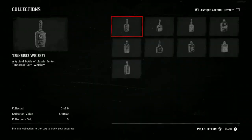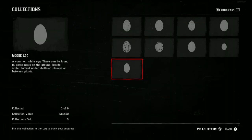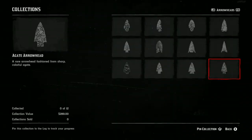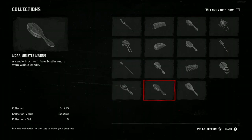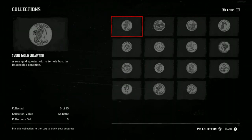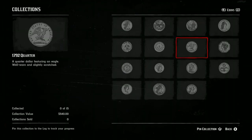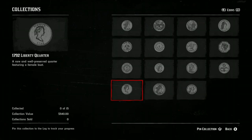Each map: collect them all, then return them to Madam Nazar. $378 for this one — more jewelry. Ancient alcohol: $183. Bird eggs: $182. Arrowheads: $289. Heirlooms: $292. This is crazy money. And the very last one — coins. Collect all 15 coins and you will get $540. Do the math — that is insane money.